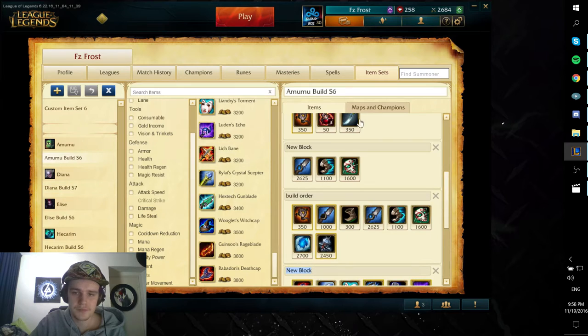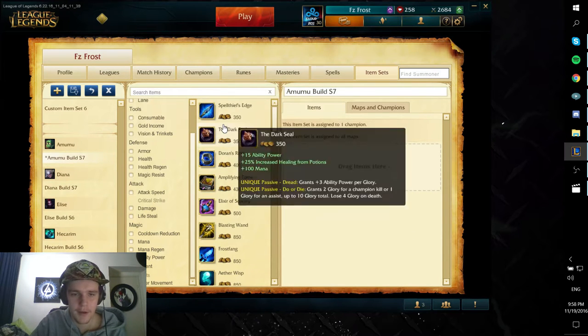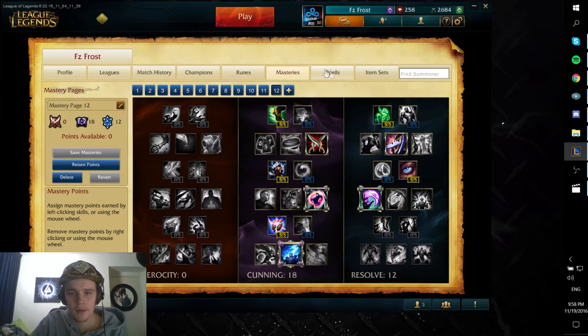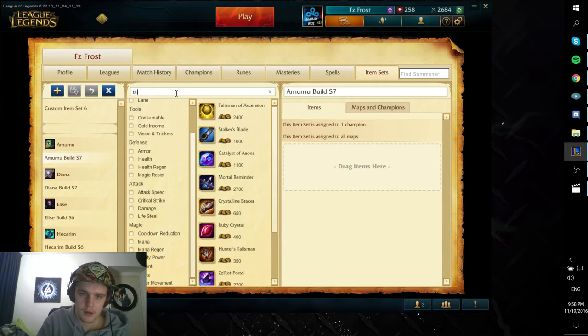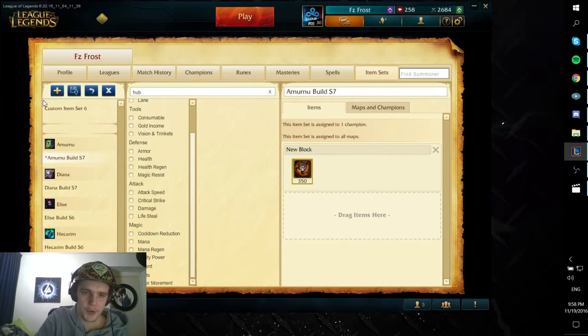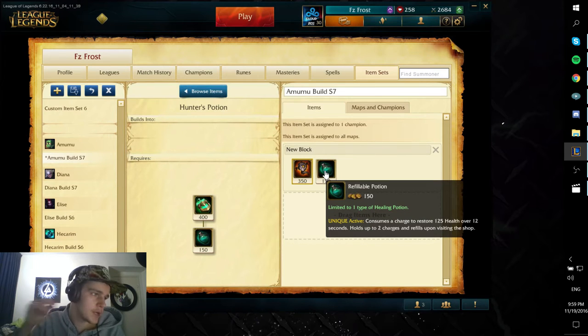Now for the item build on Amumu. You want to start with Hunter's Talisman right here — you're only doing spells, so you get the extra health and extra mana regen from this, which is really useful. Then a Refillable Potion. This is all Amumu needs to sustain these days. Before in the older jungle he needed three health potions to get through his full jungle clear early.